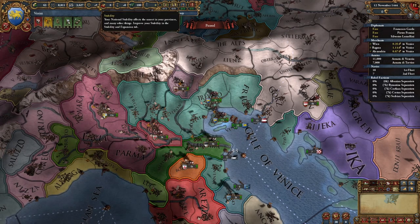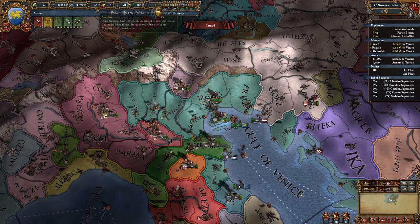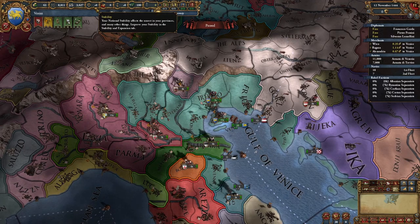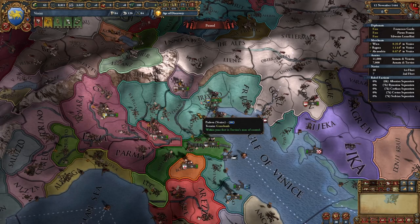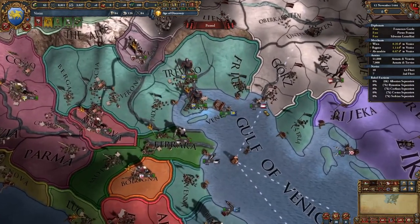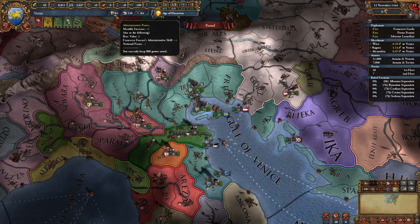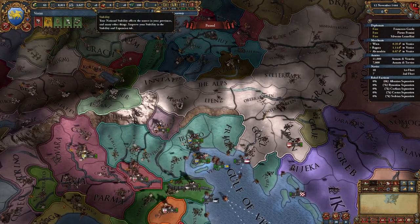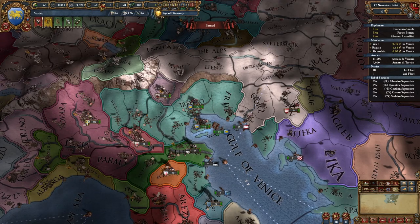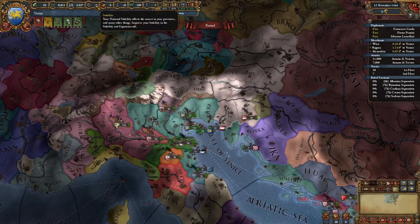Stability is extremely valuable — it does a bunch of stuff. It goes from minus three to plus three, so it feels a bit more like a statistic than a currency, which makes sense — it's a measurement of your country's stability. High stability means less rebels, better manpower recruitment, better tax income, all sorts of stuff. Low stability equals more rebels and less of everything else. Stability also costs admin power, and it costs more the more you have — the third stability is the most expensive. That's another reason admin power is so valuable, and pop-up events that offer you stability are often the right choice.